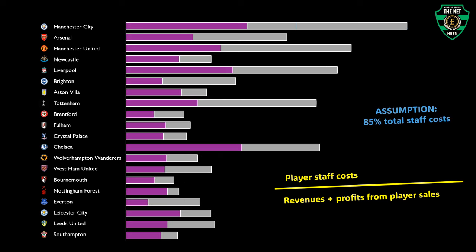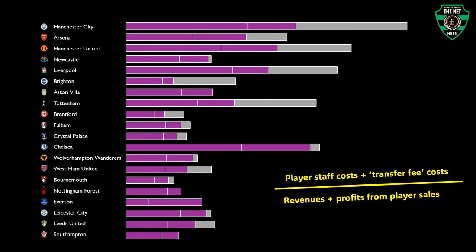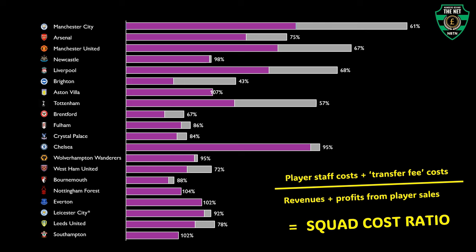Against these, we add up player and coach staff costs — estimated here at 85% of total staff costs — and add to that transfer fee costs for acquiring players. Divide these costs by total income and you've got your squad cost ratio.